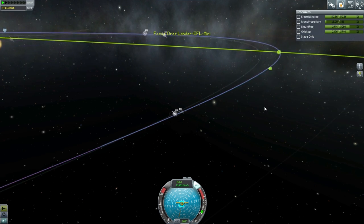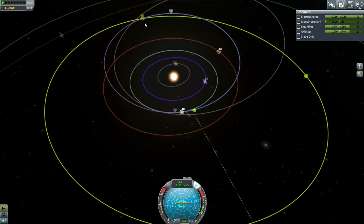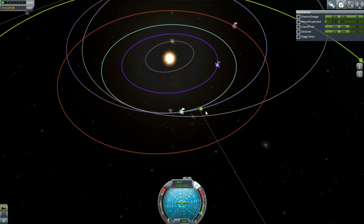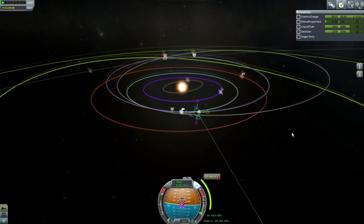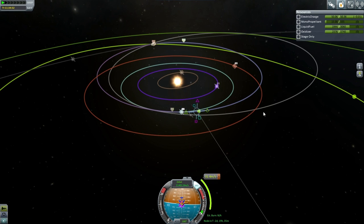Let me quickly plot a closer encounter with Drez and see what I can do. I've got a burn to get it to 1,800 kilometers, which is almost an order of magnitude better. It's going to cost 31.4 meters per second. I'd feel a lot better approaching Drez at this point, and it's mostly an inclination change.